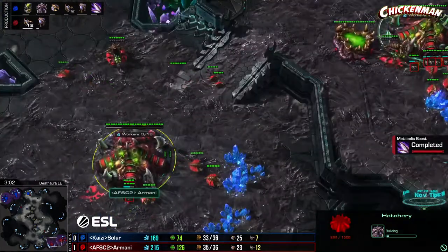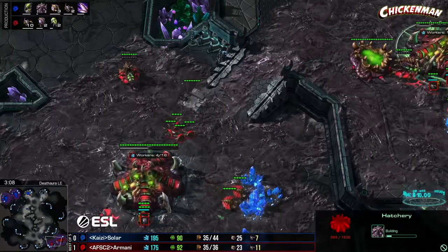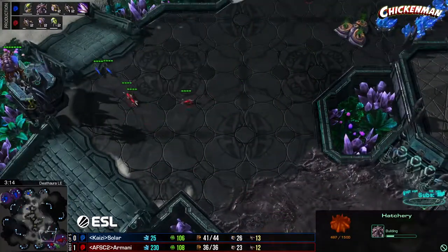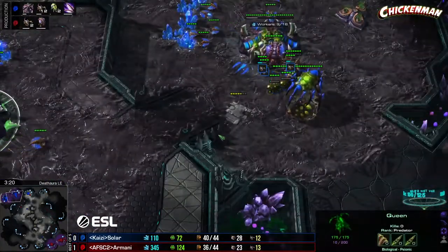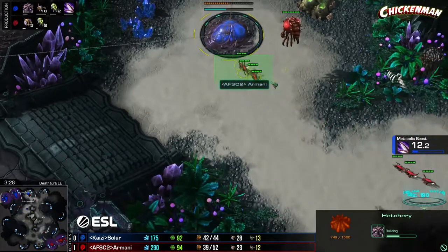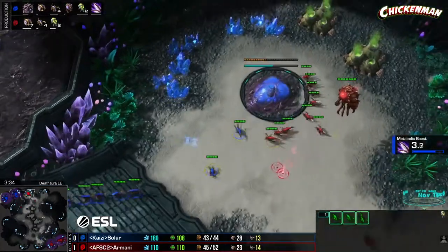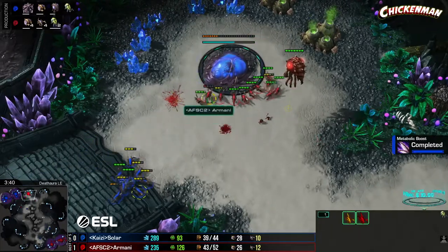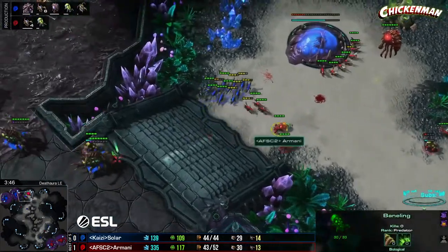Armani is about to all-in and Solar doesn't know that. Armani supply-blocked at 35 out of 36. The lings are coming out now — Solar desperately needs some lings back at home. He's morphing some banelings as the bane nest finishes. He's sending lings down but doesn't have speed yet — his speed finishes up so he's getting quicker. Banes coming in as well — Armani keeping the pressure on.